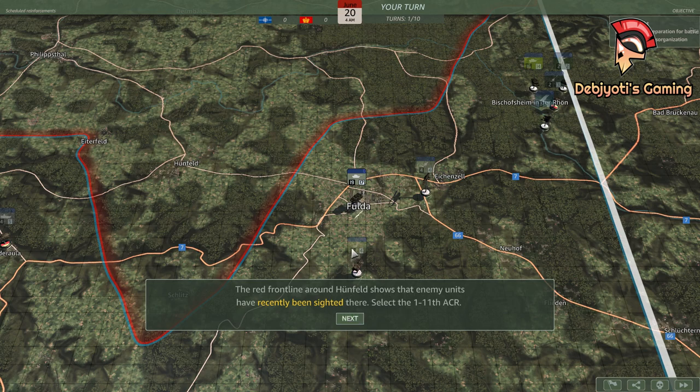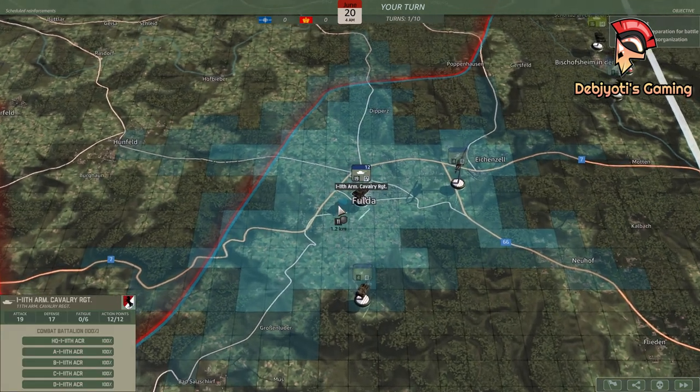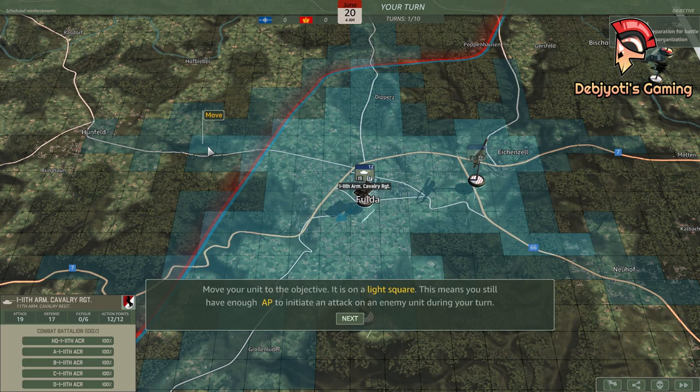Select the 1-11th ACR. Move your unit to the objective. It is on a light square. This means you still have enough action points to initiate an attack on an enemy unit during your turn.